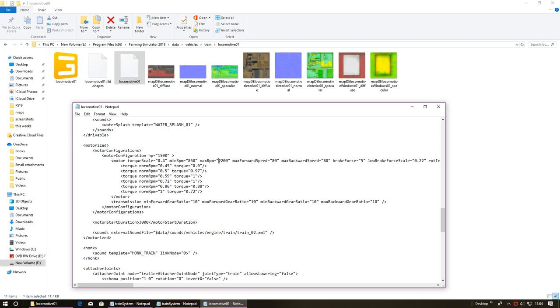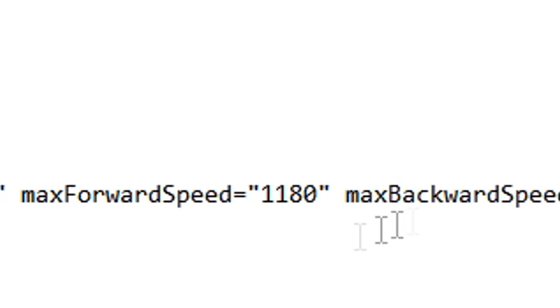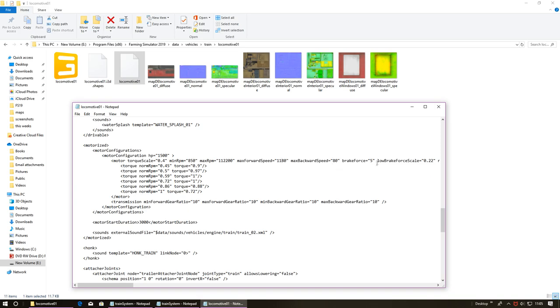Maximum RPMs we'll crank up by adding an 11 at the front. Maximum forward speed - these are in kilometers per hour, so let's just do that. Brake force, we'll add one to the brake force.